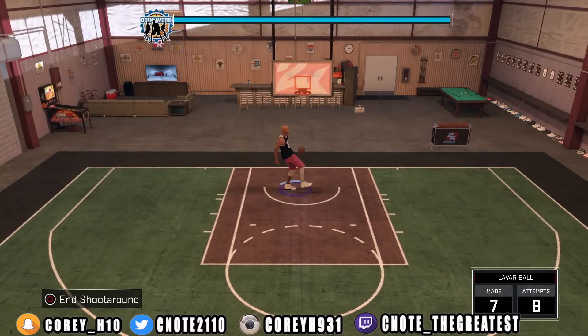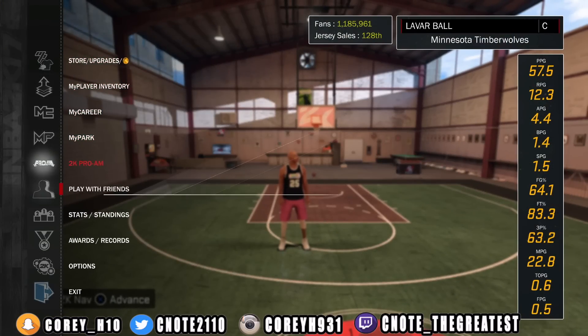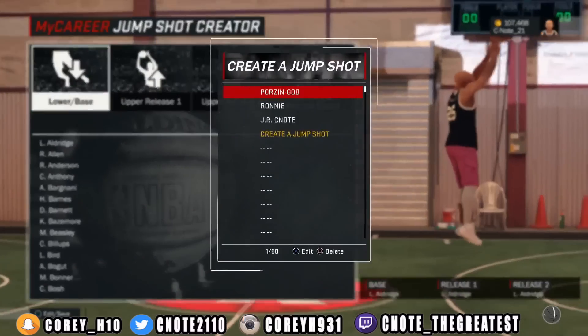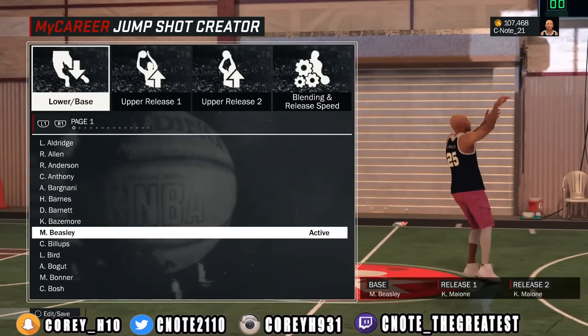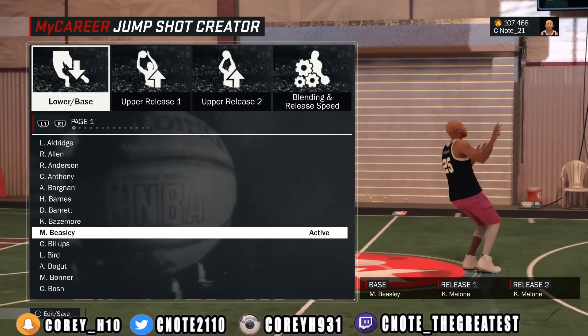Let's get into this video that you guys have been dying for. The first two jump shots I'm going to be showing you guys are all on my big man. The first one is the Poor Zing — I like Porzingis so I had to imitate his jump shot. The base on this jump shot is Michael Beasley.